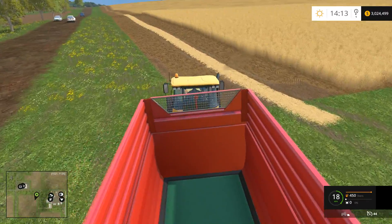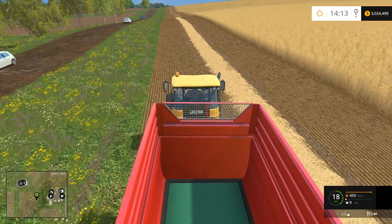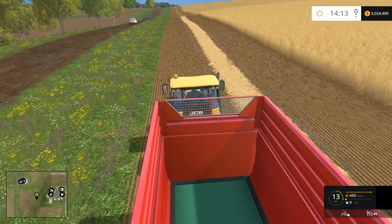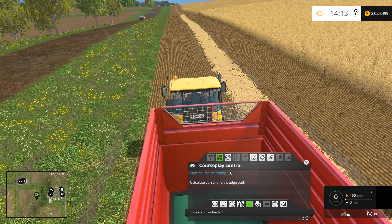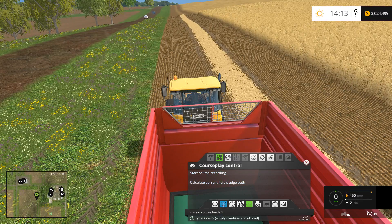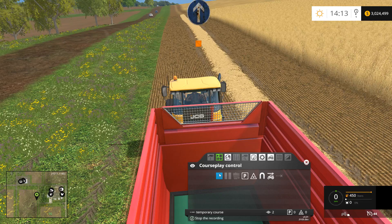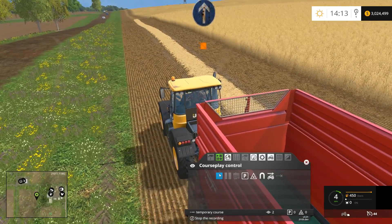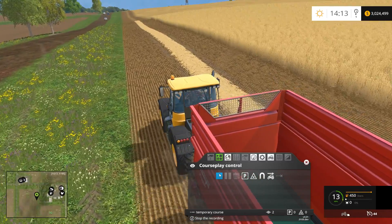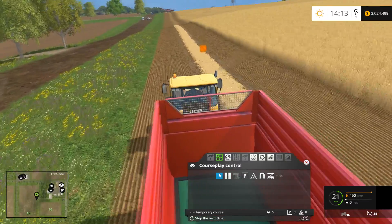Alright, as you can see our combine has gotten its first pass done here, so we're just going to pull just inside the field and open up CoursePlay and click Start Course Recording. Now we're going to want to adhere to the three-waypoint rule — we want to get three waypoints before we do any turning. Alright, there's our third waypoint.